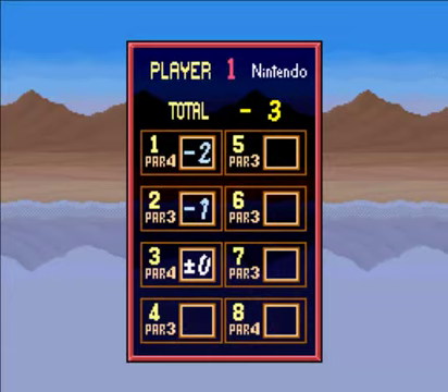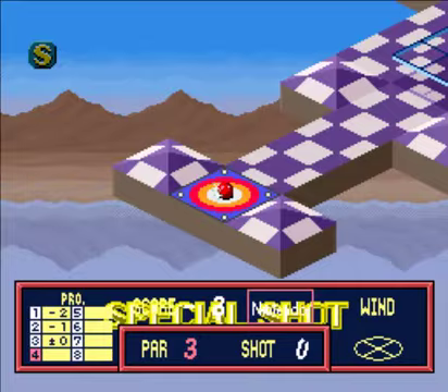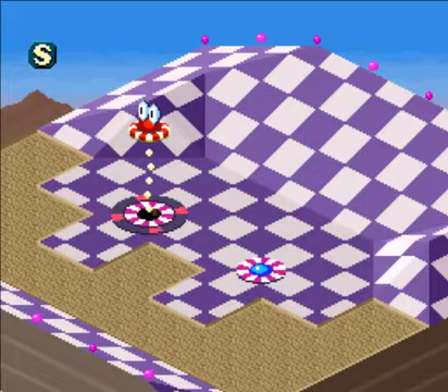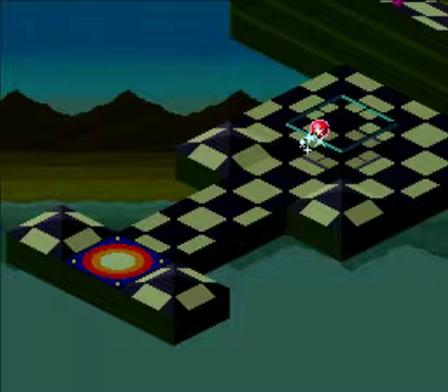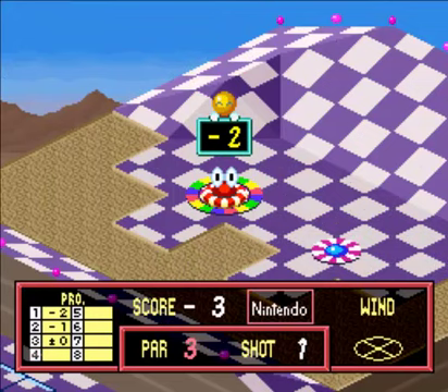In the fourth hole there's going to be a new obstacle, but we're going to ignore it because I have the special shot. Candy — yeah, that little glass panel — you're going to find out what it does in a couple of holes. I'm just going to use the special shot for an easy hole-in-one here because I have to use it anyway. Just aim a little bit to the left there and boom. I love the special shot. That is the best thing in any golf game I've ever played, to be honest.